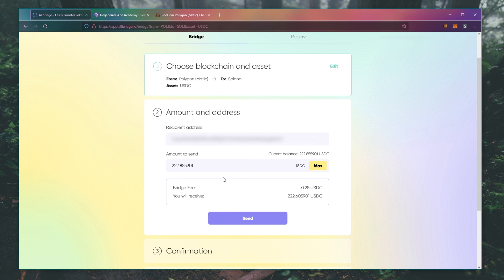I'm going to send all of my USDC over there. If this is your first time, there will be an Approve button, so go ahead and click that and then submit a transaction. Once that goes through, you're ready to send. The bridge fee is always going to be $0.25, so that's very affordable. Double check everything and when you're ready, click Send.